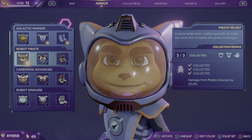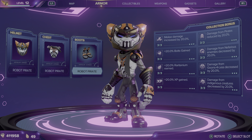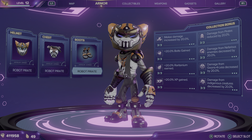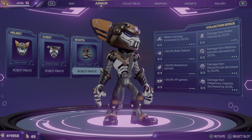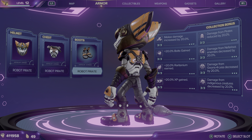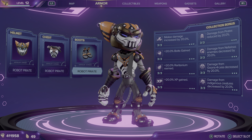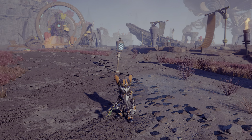Next up you've got Robot Pirate. Robot Pirate reduces damage from pirates by 20%. It has kind of a wicked look to it. This is what it looks like on him, and this is what it looks like in-game.